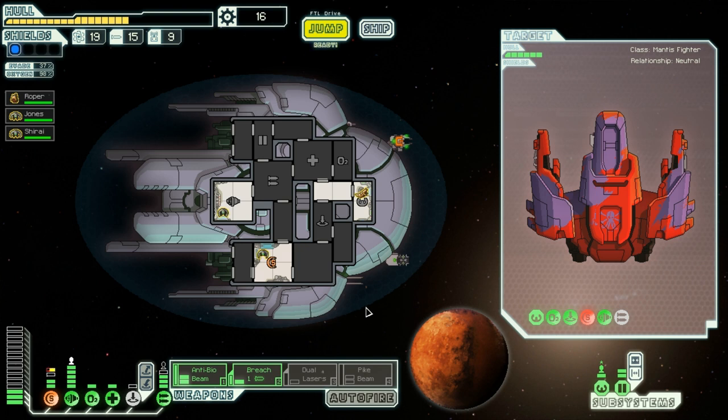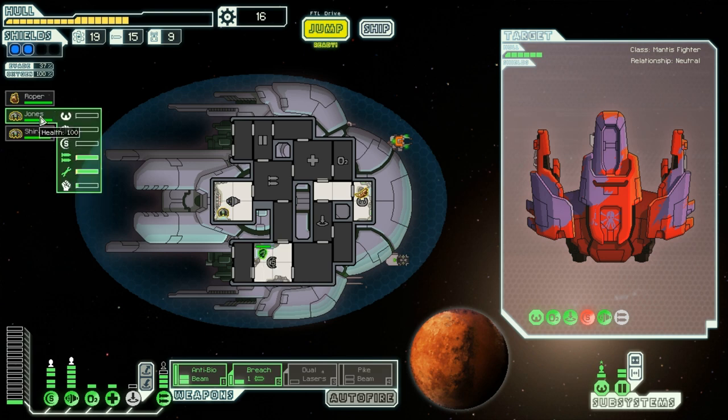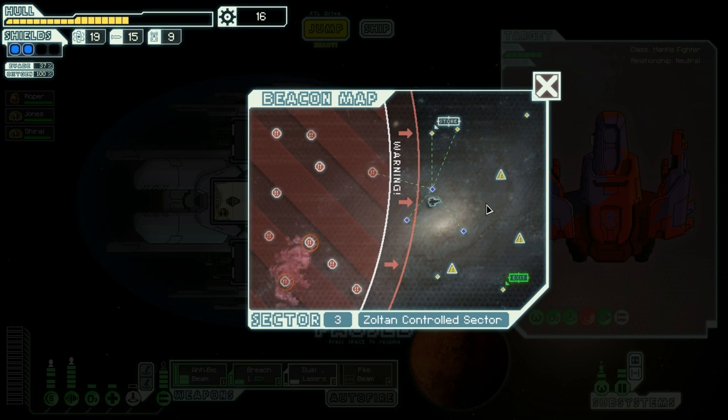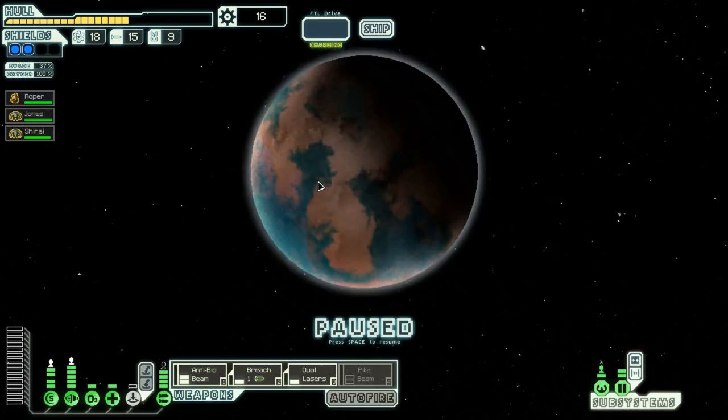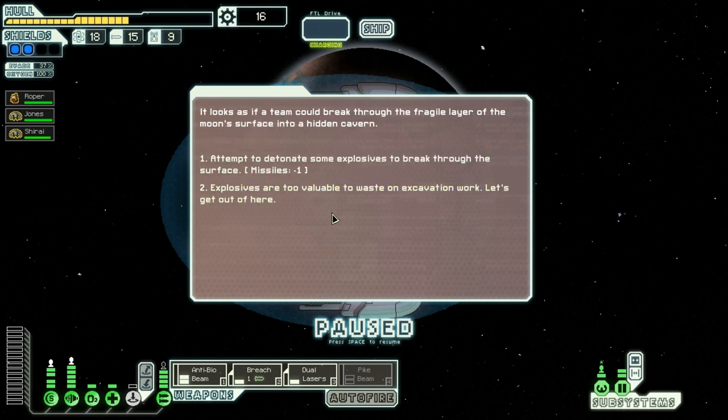It started getting bad in the end when they kept ionizing pretty much everything. Let's put one more in the engine. I really should get a fourth crew member. Maybe in shields depending on how we go at it. Let's jump. Something strikes you as odd about a moon in the distance — probably a bad idea but check it out. It looks as if a team could break through the fragile layer of the moon's surface into a hidden cavern.